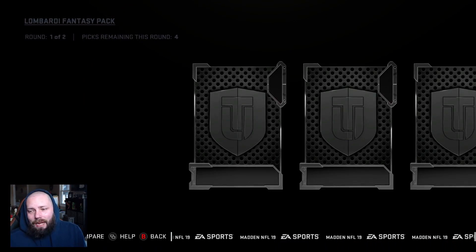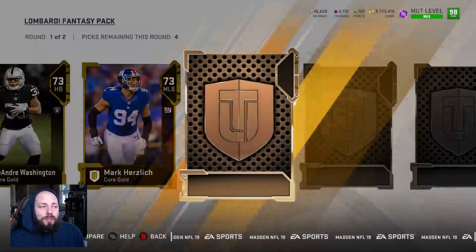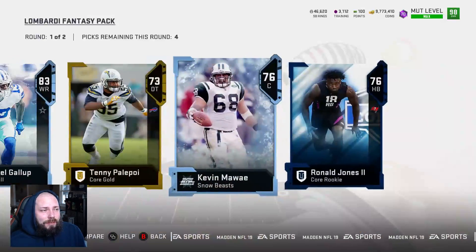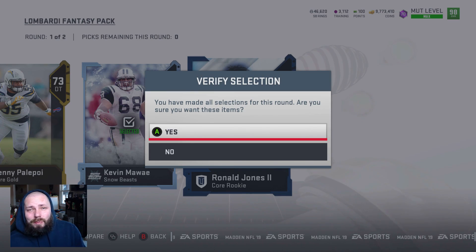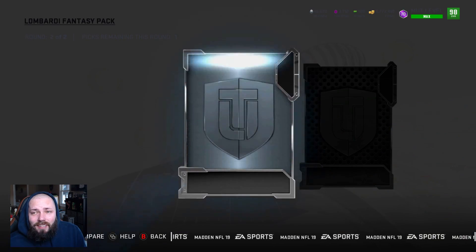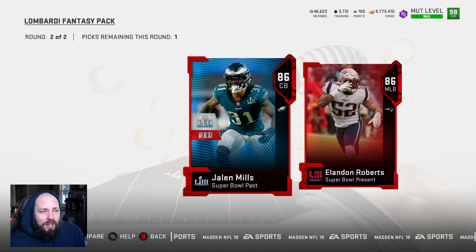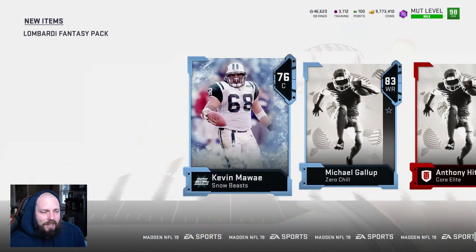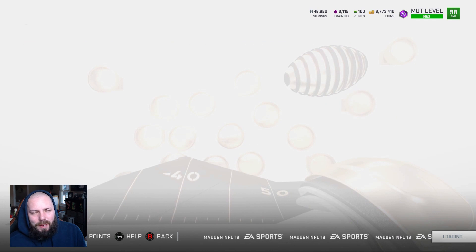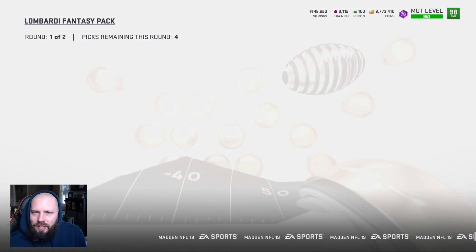I've seen people open it — not great. You probably don't want to be diving into this. You get like four selections in the first round, which if they were guaranteed elites or something would be really, really good, but they're not — they're just gold. The second round you get one past and one present, both 86-plus, and you get your choice of what appears to be an 86. So yeah, not great, but it is what it is. If you guys want to do those packs, you do those packs.